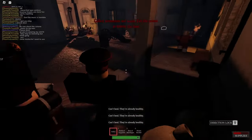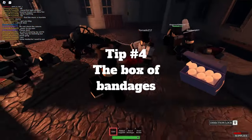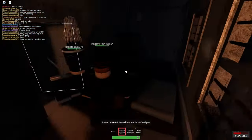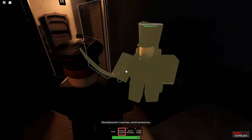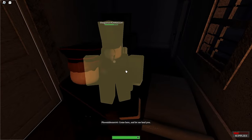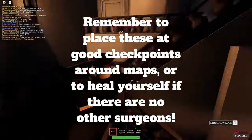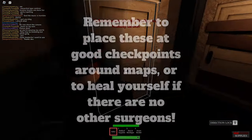Moving on to the next part — the box of bandages. With the Surgeon, you not only get access to medical supplies, but also a one-time-use item where you place down a box of bandages for any of your teammates to take from. You have to have max supplies to put one down, and each box has seven bandages in it. From my testing, they heal about 25% of your HP. This is different in Endless mode, however, since every three waves you will recover your box of bandages.